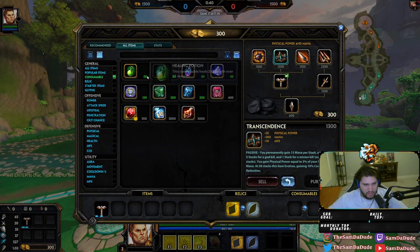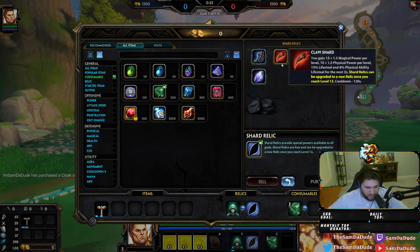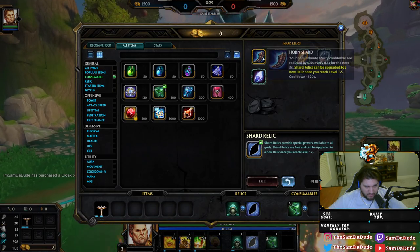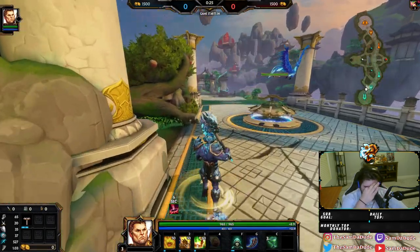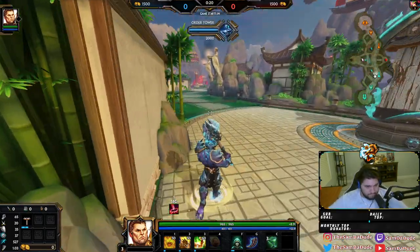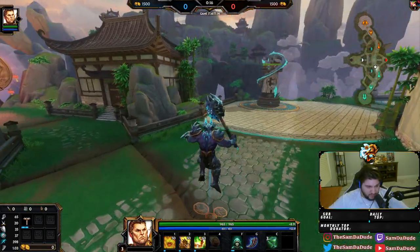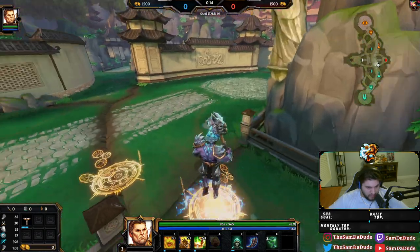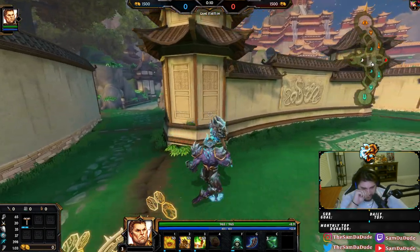I'm actually just gonna go Chalice here so I don't have to waste the money, and I'll go Meditation because he's normally pretty mana hungry. I haven't played him since the change, so I don't know how mana hungry he is now. But if he is as mana hungry as I think he might be, I will still need Meditation. Like I said, he's been very strong early game before because of the Regrowth change and then the Hydra's Transcendence change, and he uses all of those items.